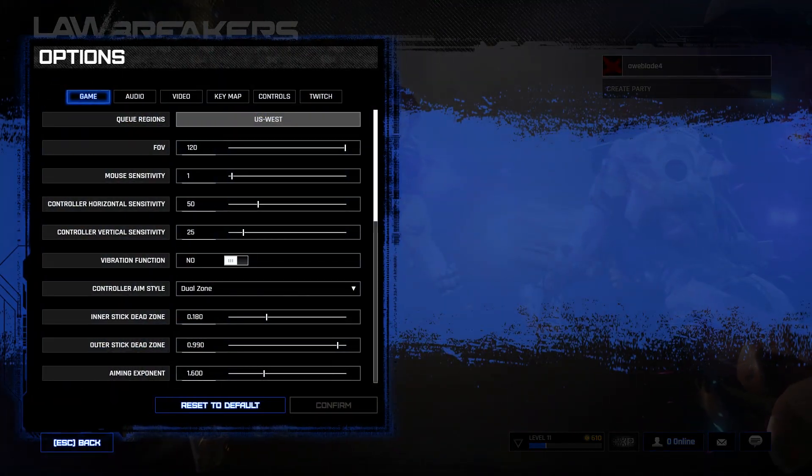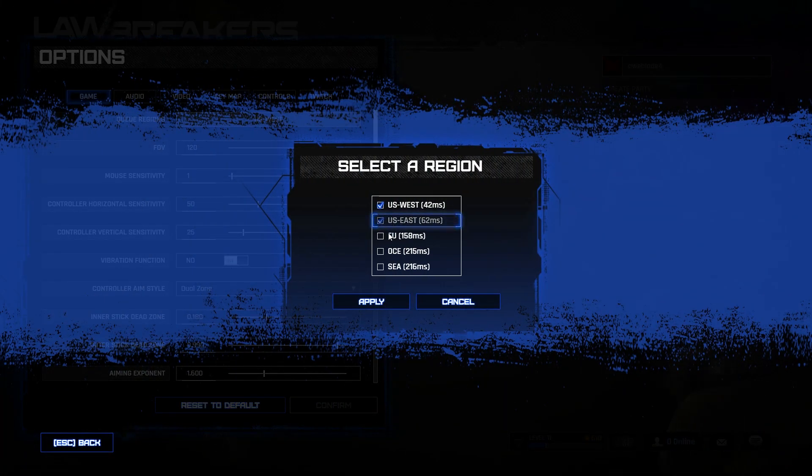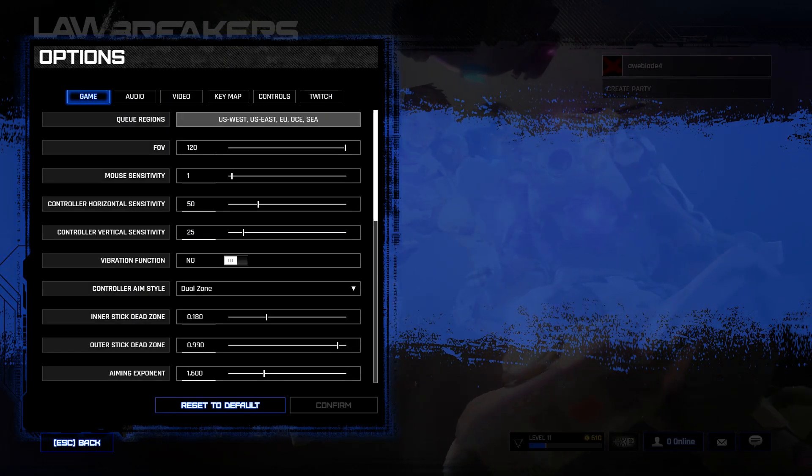Hey guys, if you're on PC and you'd like to find a match on Lawbreakers, all you have to do is go to settings, queue regions, and go ahead and check all the boxes.